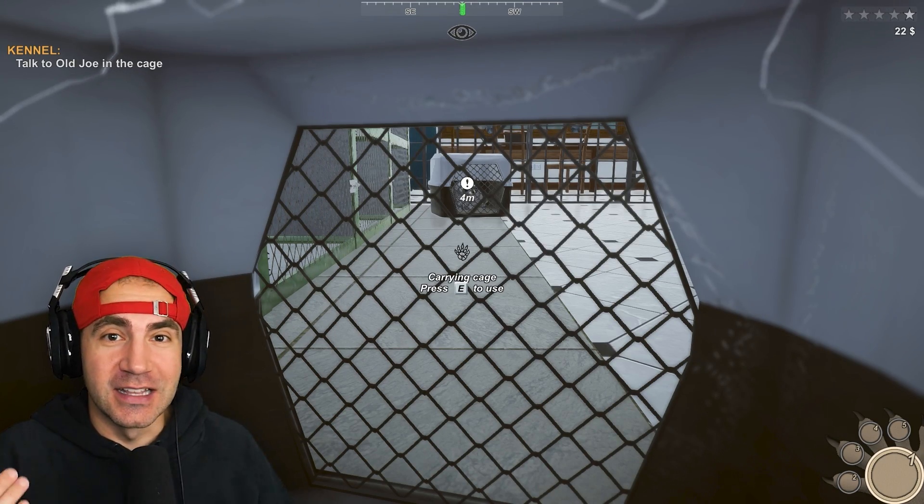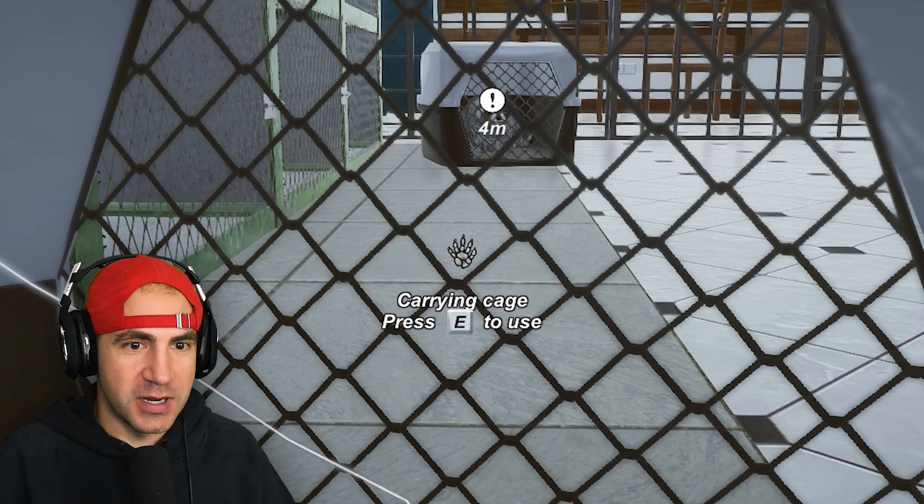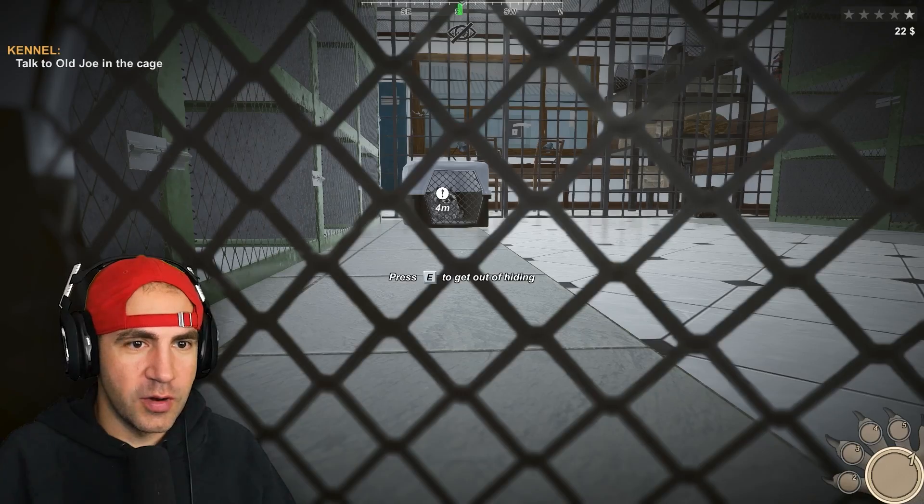We're trapped in this animal cage, in this animal shelter. We gotta get out of here and save our friends. Press E to use. Press E to get out of hiding. Wait, I'm hiding? What's going on here?